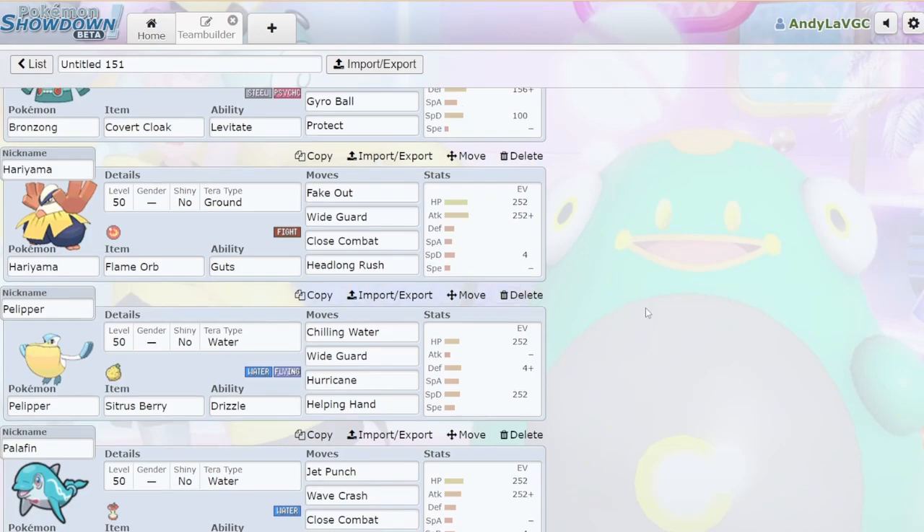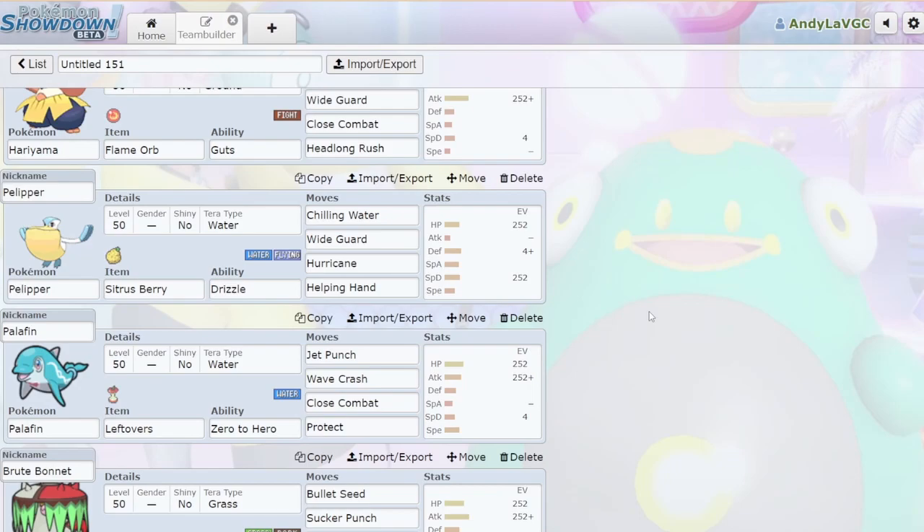Then we have a little Rain core — we're running Pelipper and Palafin. I figured if I was gonna run Tera Water Muddy Water, I might as well just run Rain. Hariyama and Pelipper also both get Wide Guard, which will protect them from Parabolic Charge, but also protects both of your Pokémon from any spread moves your opponent might have like Earthquake. The Pelipper is different from what I brought to Regionals — we don't need Tailwind since we're a Trick Room team, so we're running Chilling Water, Wide Guard, Hurricane, Helping Hand, which is really neat. Helping Hand on Pelipper is really funny, nobody sees it coming.